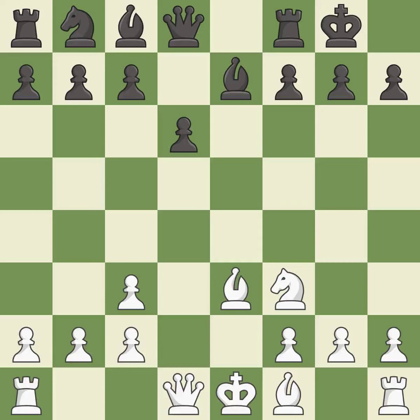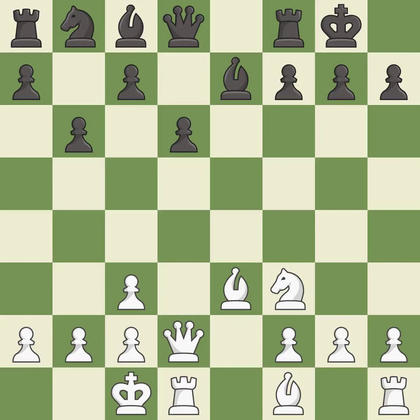Castling kingside tends to be safer because the king is further from the center. This develops a queen off its starting square, getting it into the action. It is the last book move. This is not the best — it is an inaccuracy. Castling gets the king to a safer square, out of the center of the board, while also developing a rook.